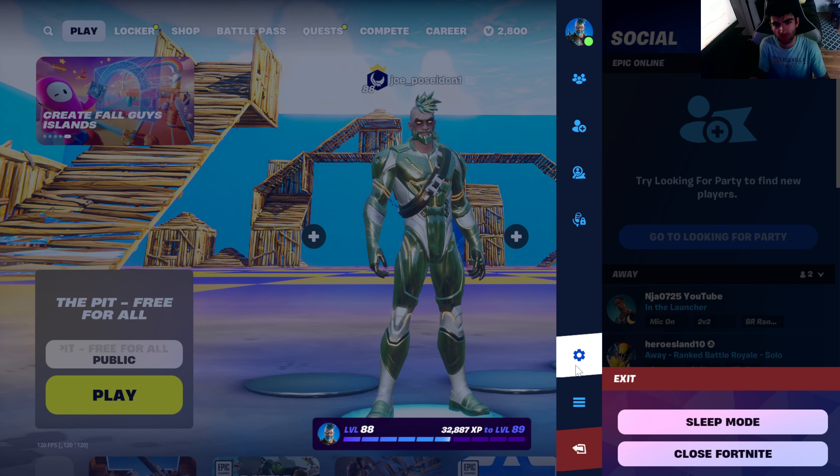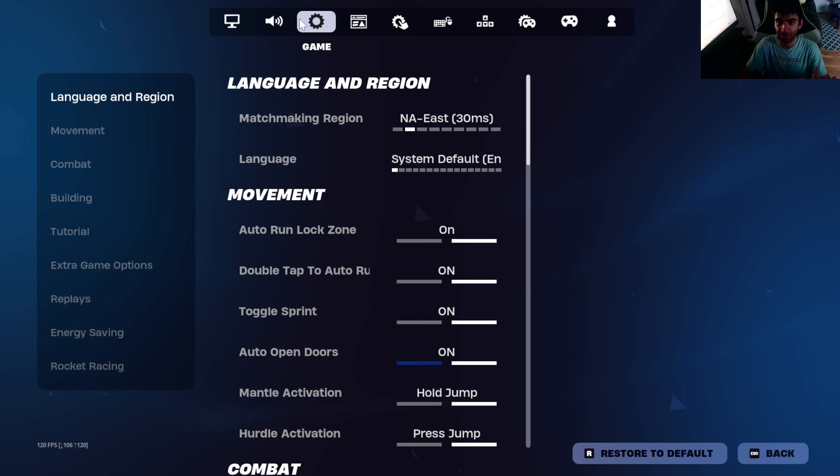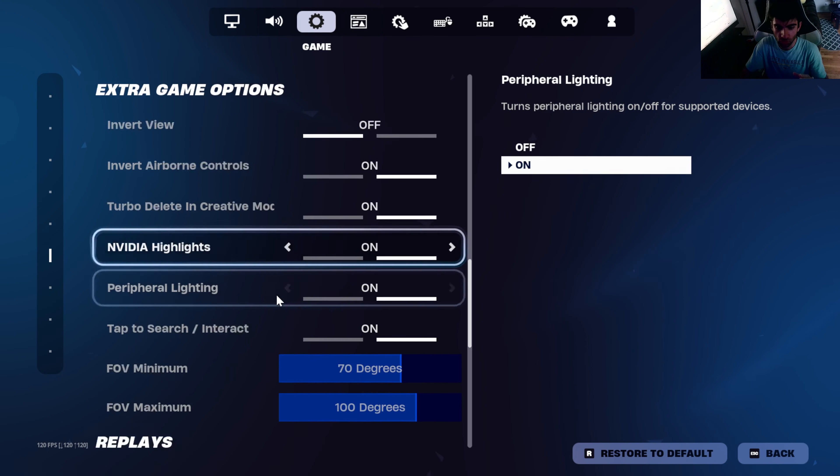If you go over here and exit out the game, it shows sleep mode and close Fortnite. I don't like sleep mode — I clicked on it and I couldn't even get out of it. It was like a glitch and I had no choice but to close the game, which is kind of annoying.